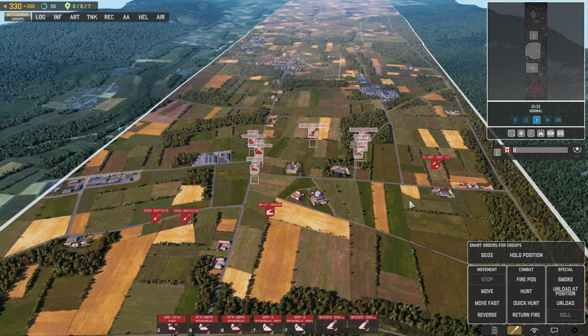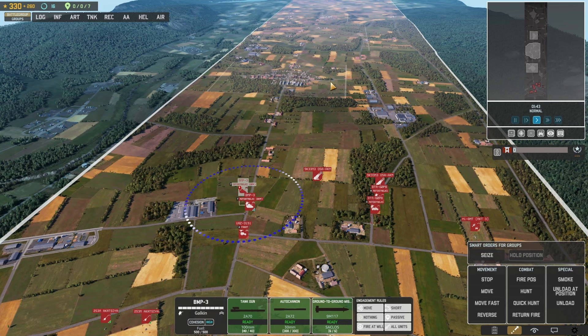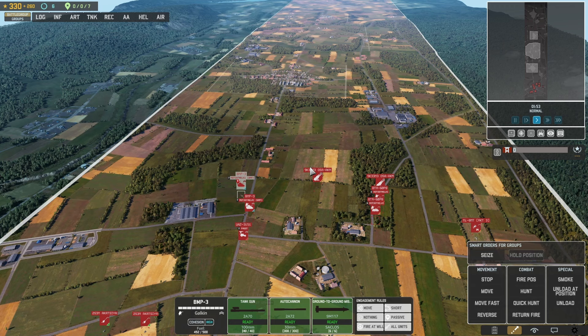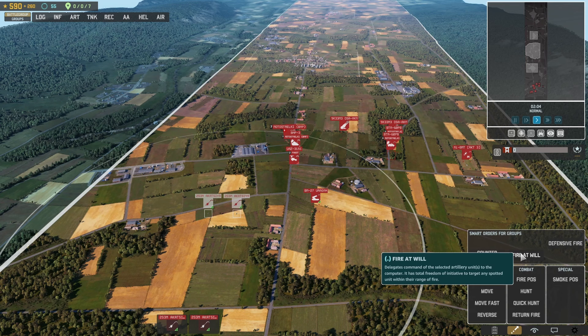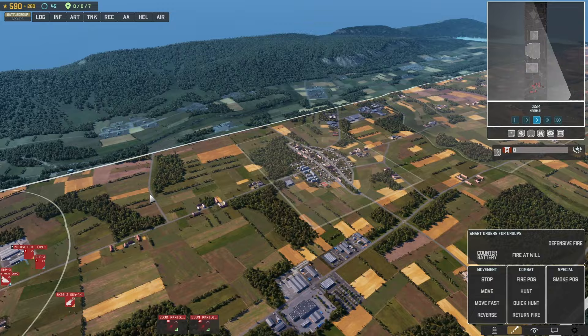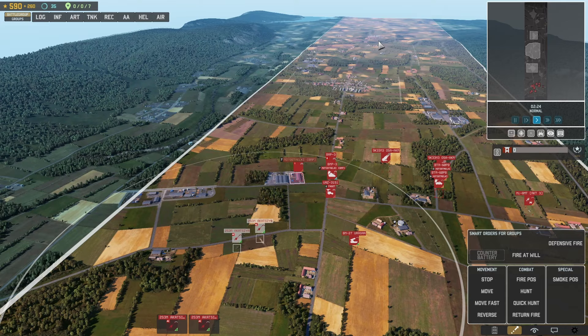Let's talk about smart orders. Fire at will is awesome — if your artillery sees enemy targets it will automatically aim and shoot, prioritizing soft targets and sometimes enemy artillery. Defensive fire is very good if you want to automatically target a certain location — your counter-battery will focus on it without you having to micro it. Counter battery is also excellent: whenever enemy artillery fires, your artillery will automatically prioritize shooting it down.